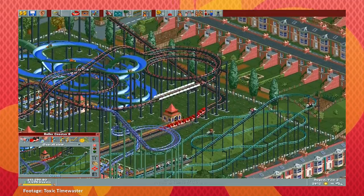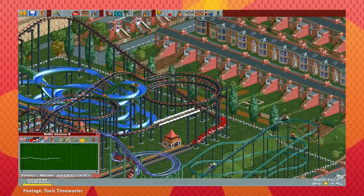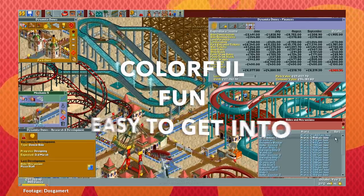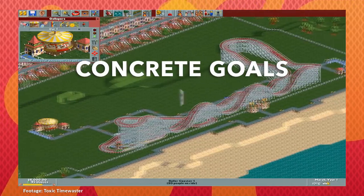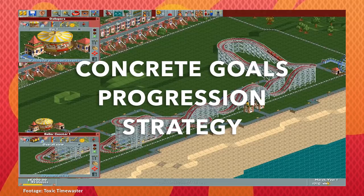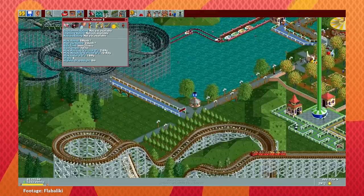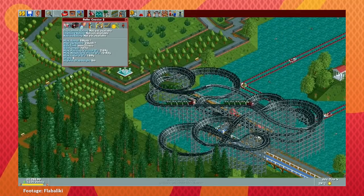The creative coaster design engine and the substantial management sim work together to cover up each other's faults. It's a management sim, but it's colorful, fun, and easy to get into. It's a creative sandbox with concrete goals, progression, and strategy. The marriage of gameplay elements keeps people interested in the game for longer than the coaster designer or the management sim could do on their own.